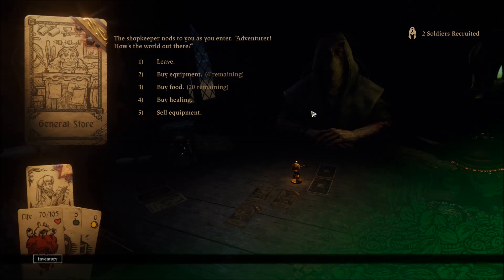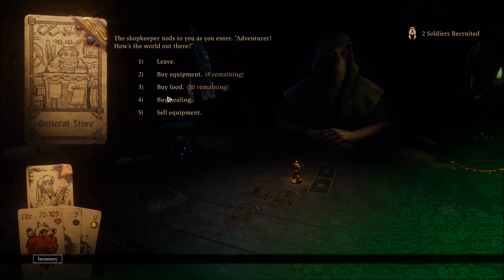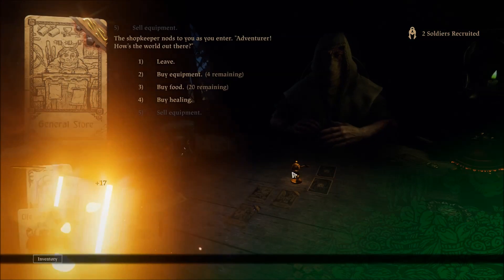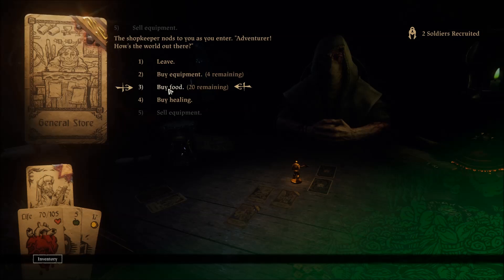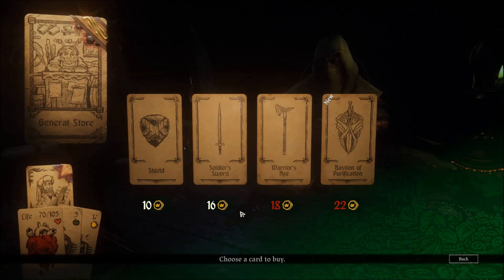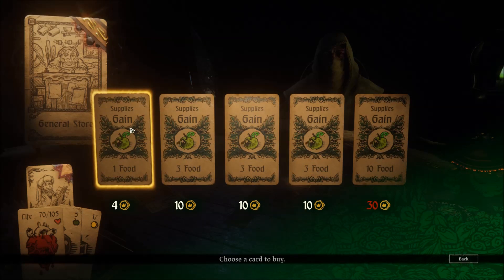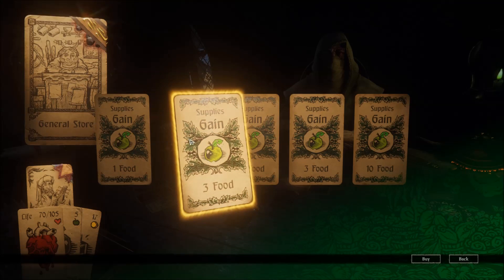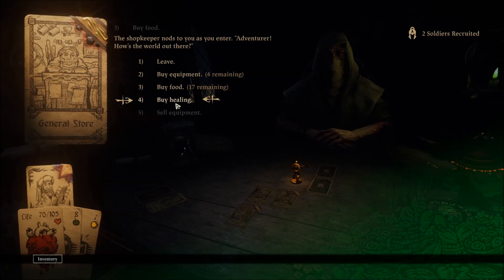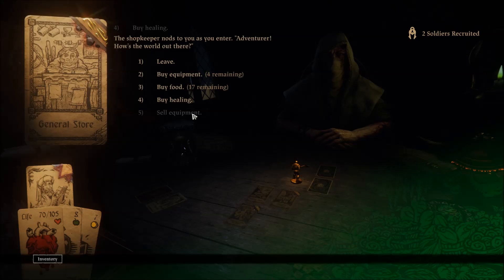Commerce thrives in even the most unusual of locations. The shopkeeper nods to you as you enter. I have nothing — can we sell equipment? I'll sell the Cardinal Blade. 20 remaining. I'll buy some equipment — a Warrior's Axe, it's just a bit too expensive. I can buy one food for four. Let's buy three food, just in case. We can buy healing as well but we don't have enough. I think we'll be okay. Let's leave.